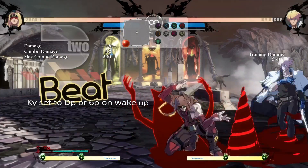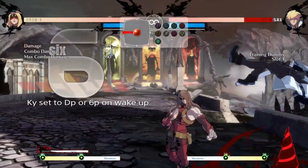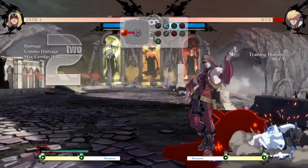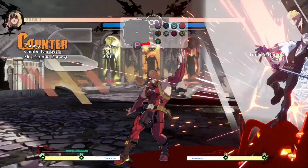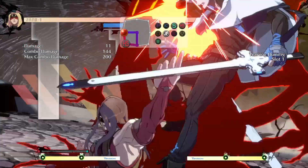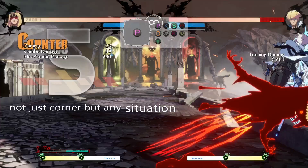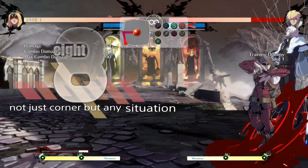In this video I'm going to be explaining Zato's safe jump and why you shouldn't use it. If you get a knockdown and have eddy meter, there should be no reason for you to go for a safe jump. You can safely set up eddy drills by spacing eddy, keeping him safe, and setting up your mixup. There's nothing they can do about it.